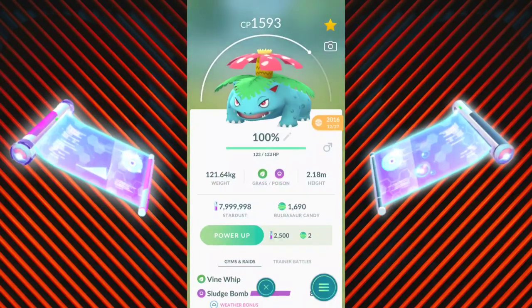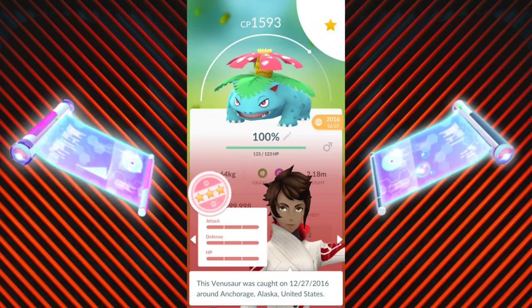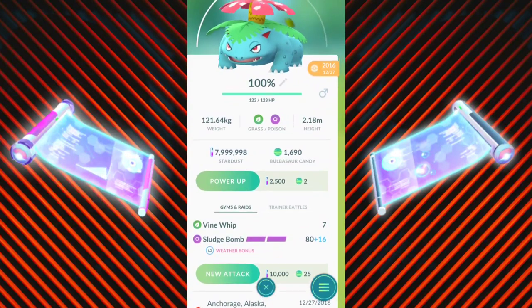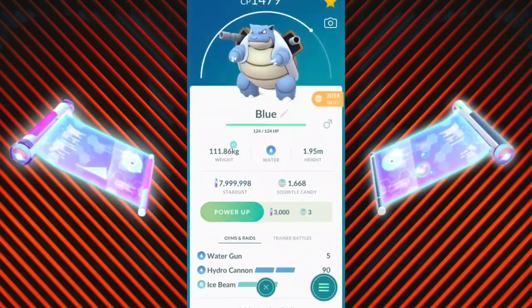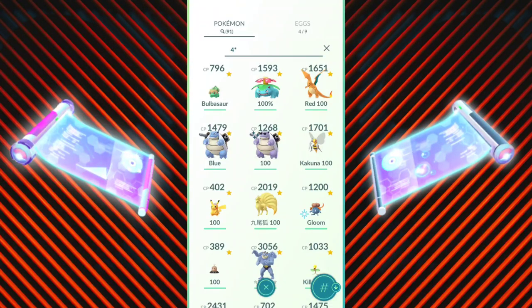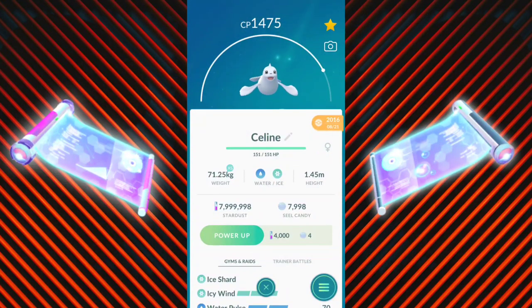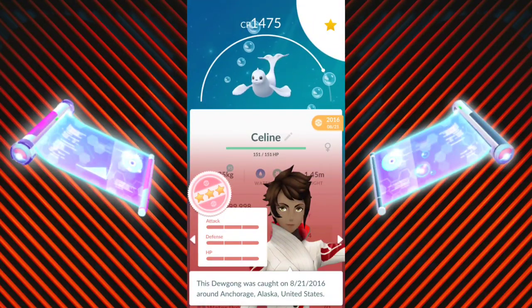I do have a 100% IV Venusaur from a raid, as well as a Charizard, but they don't have their exclusive moves. Once I'm stacked up on Elite TMs, I may consider TM-ing them over to their exclusive moves. The Elite TM is a big deal — it's going to help us TM into exclusive moves for legendaries. If you enjoyed this video, please give it a thumbs up. I'll be catching you all next time — take care!